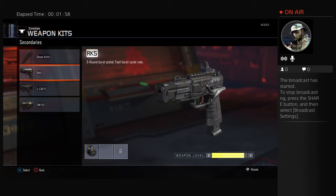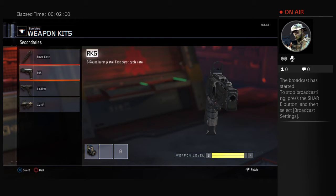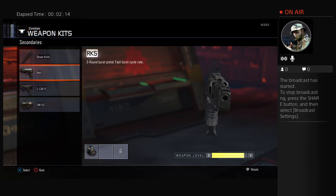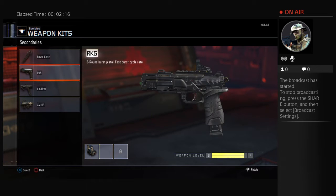Next, we have the RK5 Pistol on the wall for 500 points. This baby is a 3-round burst. Really good for points, and is a lot better than the other guns that are in Zombies.